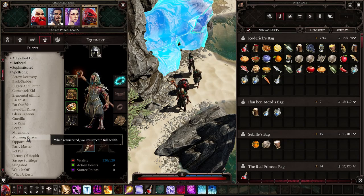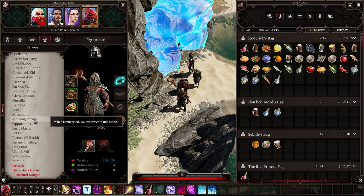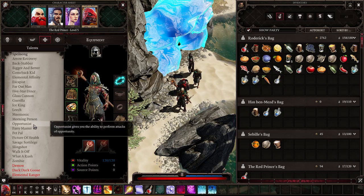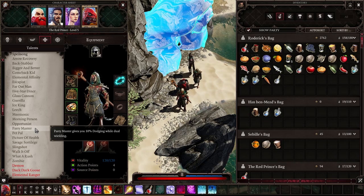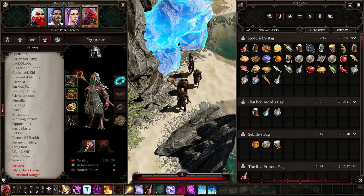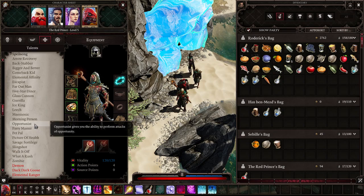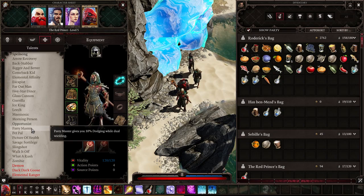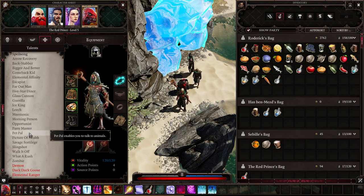Morning Person already explained — it pairs very well with Comeback Kid and can be good on its own too. Parry Master gives ten percent dodging while dual wielding, which is good for a Rogue or Scoundrel with dual daggers — it basically adds plus ten percent dodge.